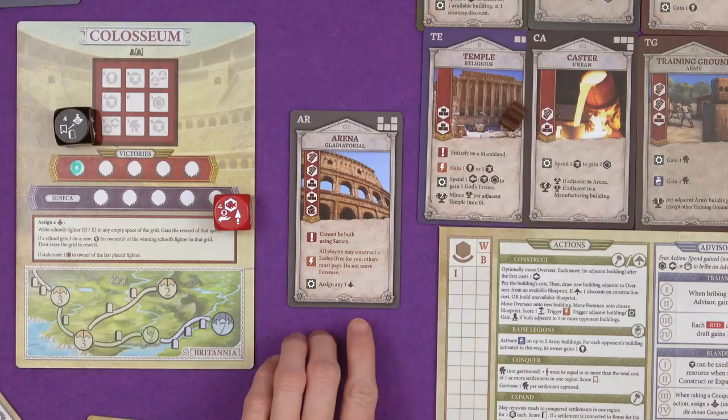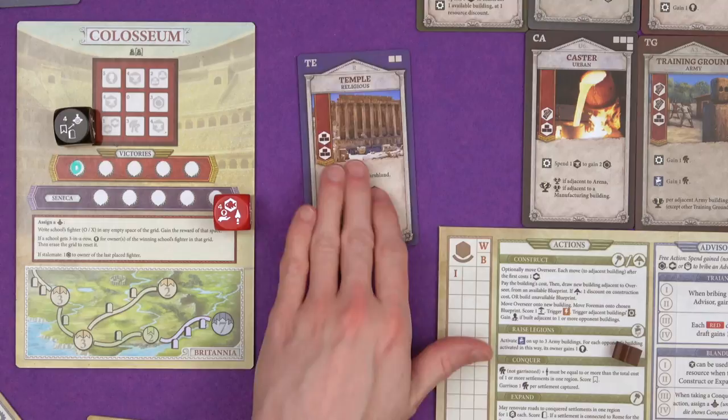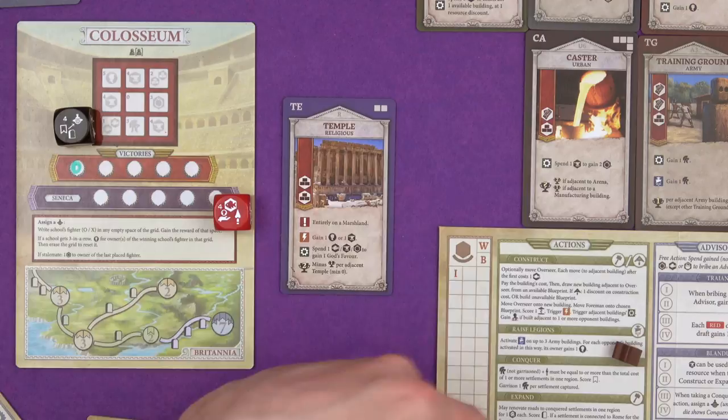And then we've got a new building of each type, and you should include at least one expansion building when you are playing with the expansion. We've got the temple, the new religious building. You have to build it on marshland rather than the shrine had to always be on hills. When you build it, you can have a coin or an iron. Producing here lets you spend resources to get a god's favour, and it's worth two points minus one for every temple that's built adjacent. But you can't lose points from it - it's a minimum of zero.